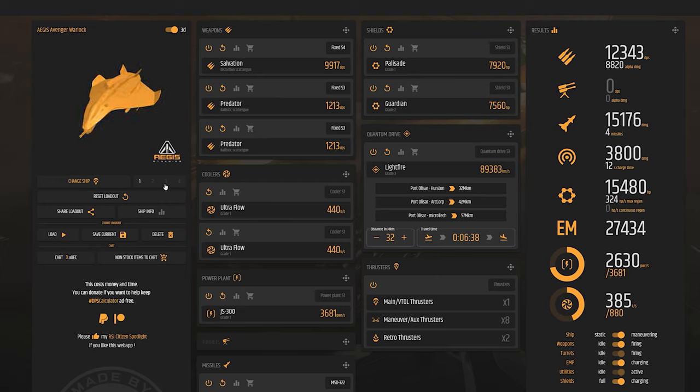As you can see, this Salvation Distortion Scattergun does 9000 DPS. It's important to realize this is just shield damage and distortion damage — it is not going to hurt the hull. However, these Predators certainly will, coming in at about 2400 DPS from the wing-mounted Predators. We're using the Ultraflow coolers, JS300 power plant, Palisade, Guardian, and Lightfire. In total we have 12,343 DPS and 8820 Alpha damage — just a ton of damage, and we'll see later in the video how devastating this can be.